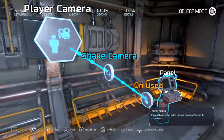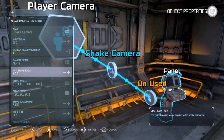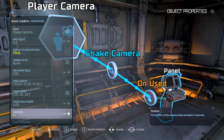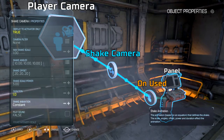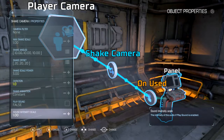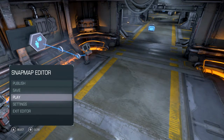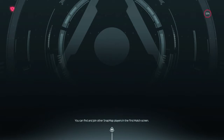Camera shake — this is interesting. You can change how much scale, the angles, the offset, all that stuff, the power. I'm going to put this up to about a second so we see better. You can change what kind of camera shake you want, and you can also play a sound during it. I'll show you how that works.